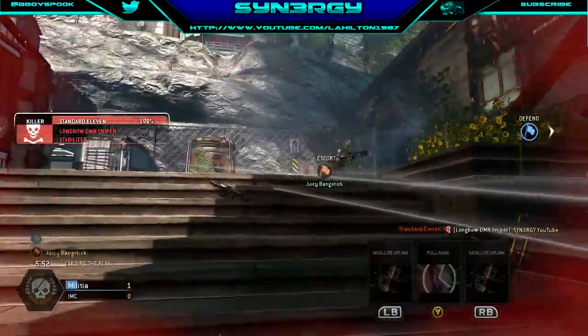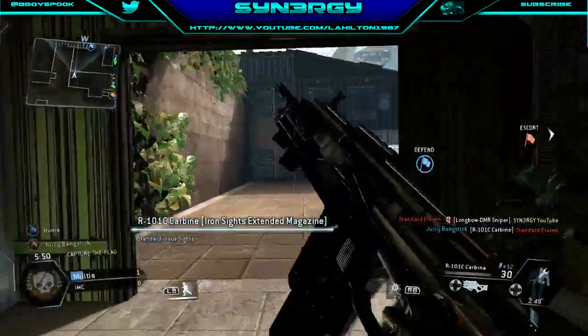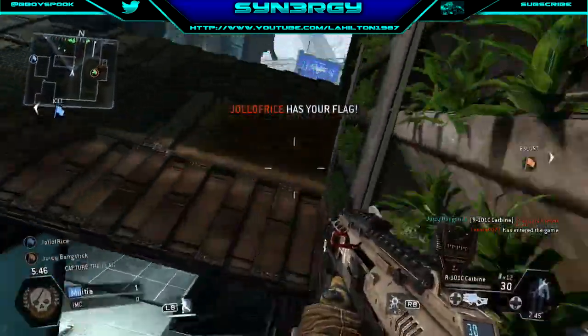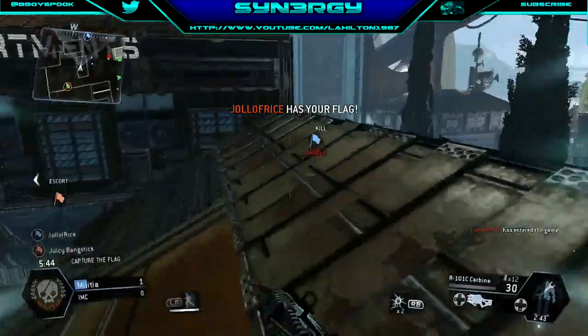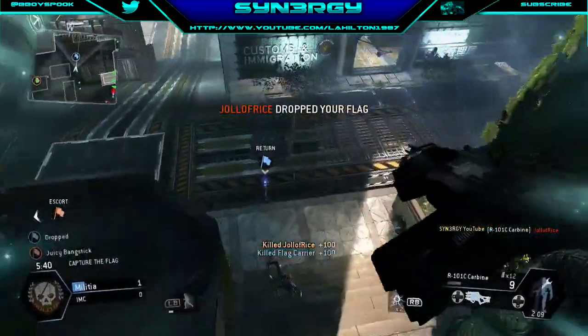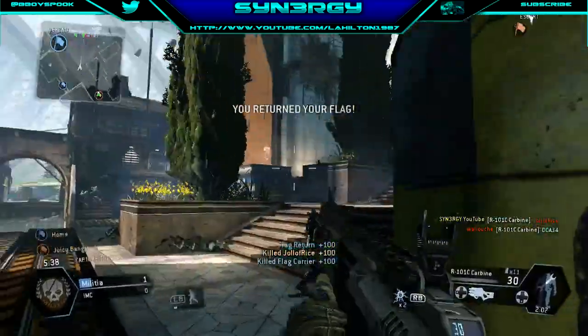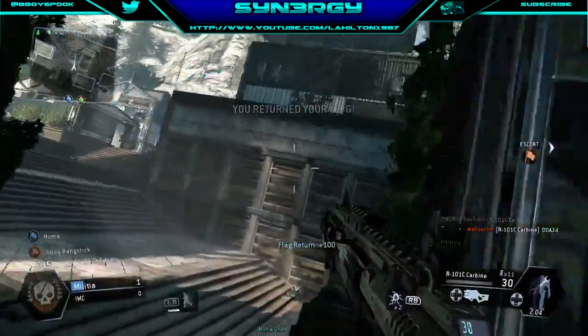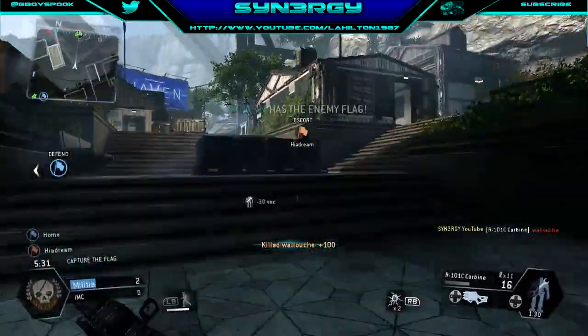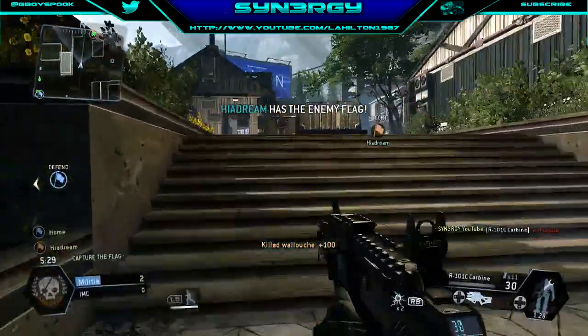Moving on this time, Juicy has the flag. I've just been taken out by Standard 11 while Juicy Bangstick has taken him out in return. They've got our flag and I've just taken out the flag carrier, Jollobrice. Wolosh has just taken out DOA with the RC kill, and I just take out another kill on Wolosh.